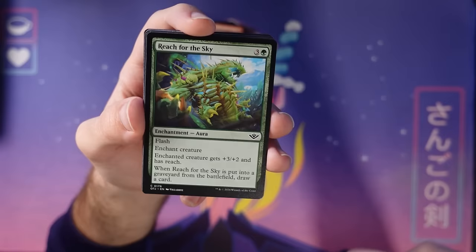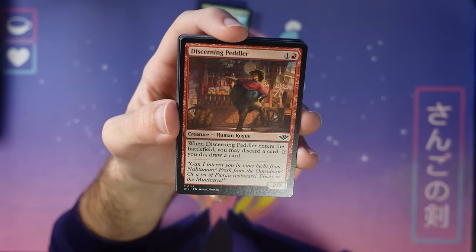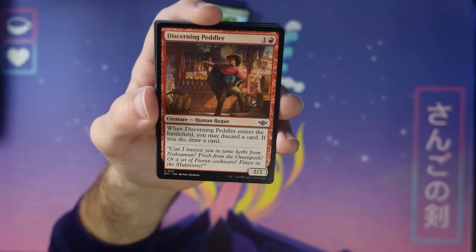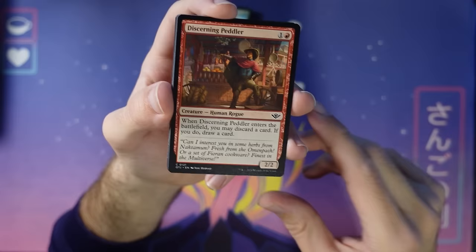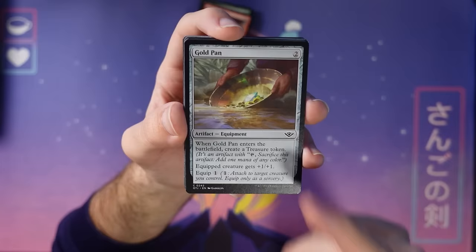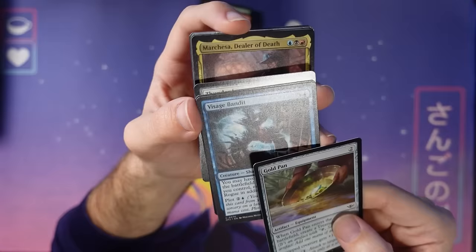Discerning Peddler — a little two-mana two-two rummager. I love that the flavor text hints at what's going on: she's selling stuff from all over. The set has people coming from all over through open paths to visit Thunder Junction, so this shows a character selling goods from different places as a bit of world texture I really enjoy. Gold Pan — I remember playing with this card a bunch in limited. It makes a treasure token you find in your pan and then it's just a plus-one plus-one equipment after that. This card is pretty decent, I think.